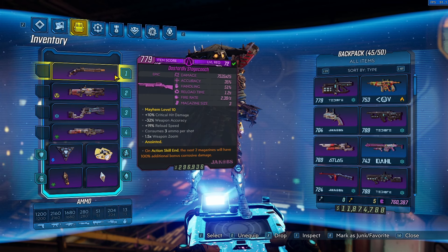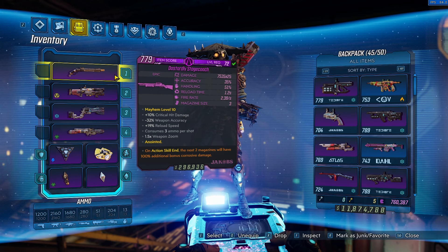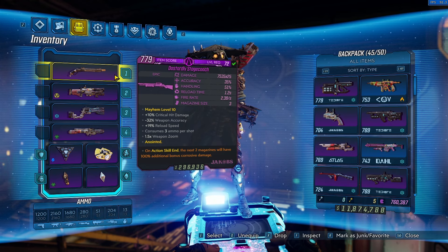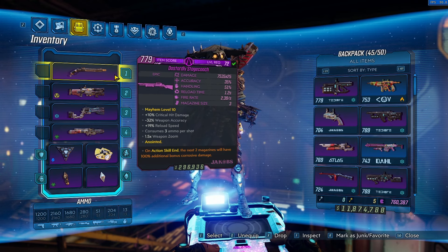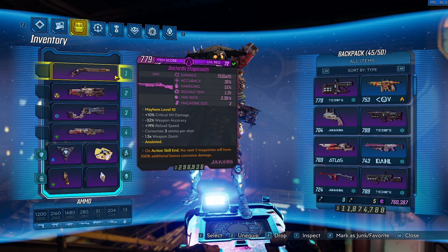I have a list of things and some of them matter on different builds but we'll go over them all. The first big ones I want to go over are the Stagecoach. People will think the Hellwalker is better but it's pretty on par depending on the Vault Hunter — a lot of times better.